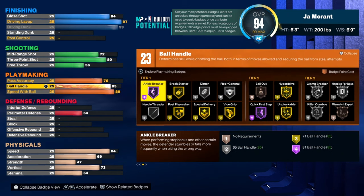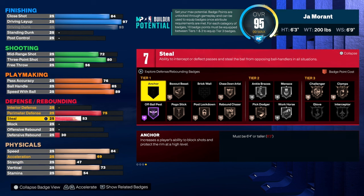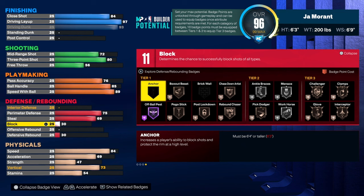That gives you 23 playmaking badges, 17 shooting badges. Defensively he's not really known for defense, so I give him a 75 for the defense stat. If you're good at playing defense you'll be able to guard some people on this build. Your block is gonna be a 59.